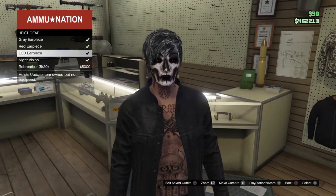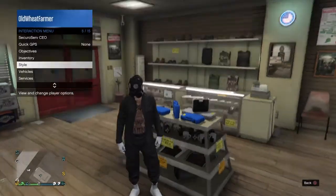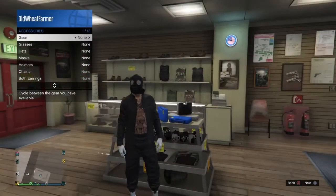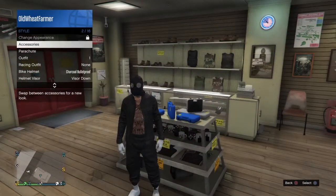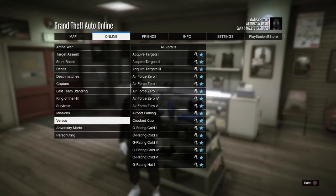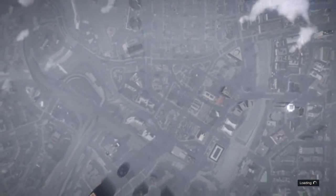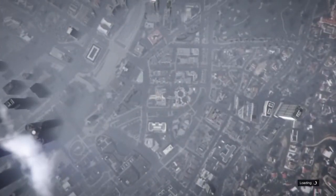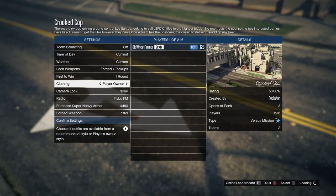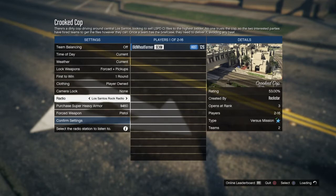Once you've bought the earpiece, make sure you take it off — go to style accessories and remove it from gear. Make sure when you start up the next mission you do not have it on, otherwise this glitch will not work. Now go to pause menu, online jobs, play a job, Rockstar created, go to versus, crooked cop. I recommend turning on matchmaking so you can join others doing crooked cop. Make sure clothing is set to player owned — this is a must. Also go to radio and turn it off.